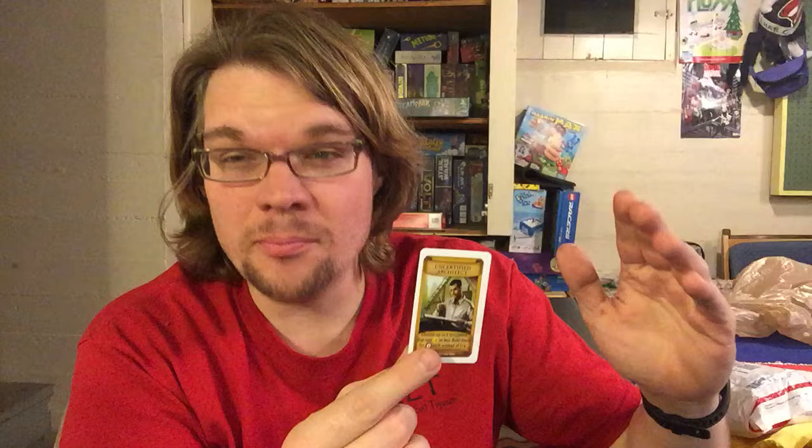Moving on to number 10, we have the Uncertified Architect — I just like the name of that card. The Uncertified Architect: choose up to two structures that cost three or less; build them for one victory point each instead of lira. This is a card that can really jumpstart you at the beginning of the game, especially if you're hoping to plant a lot of things — this can get your yoke, your trellis, your irrigation — and get you up and running very quickly.